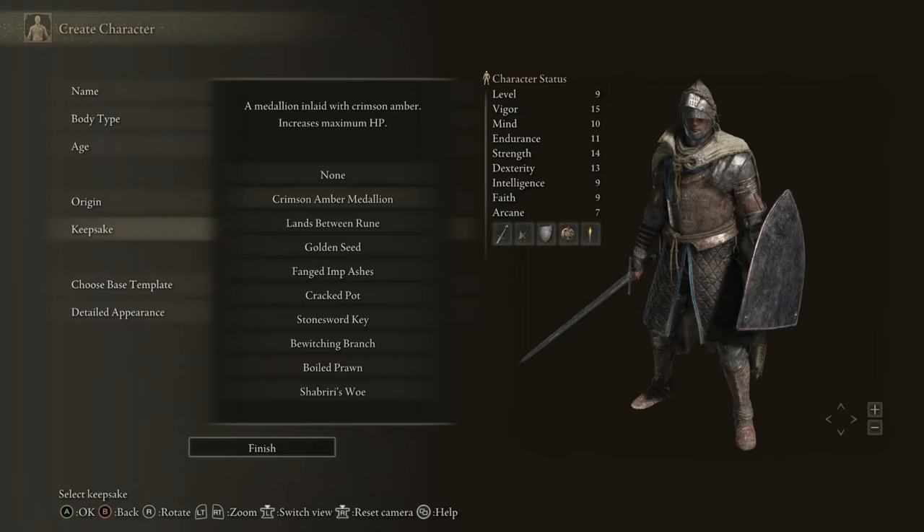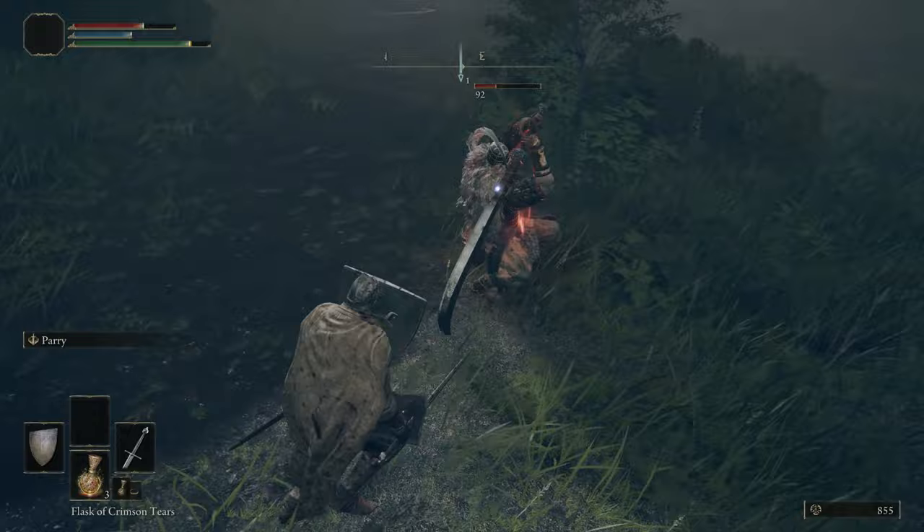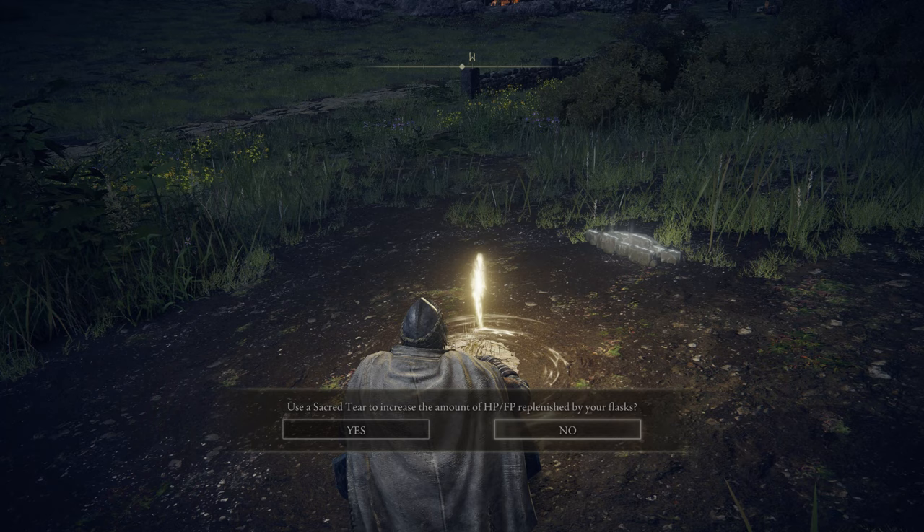Picking a keepsake is always the Golden Seed — you get an extra flask, just pick it and move on. For your starting gear, you start out with a Longsword and a Halberd. The Longsword is the quality starting weapon here, along with the Heater Shield which has 100% physical resistance so you can block all the damage coming towards you. We have decent stamina so we can do tons of blocking. Your armor is the Vagabond Knight armor.